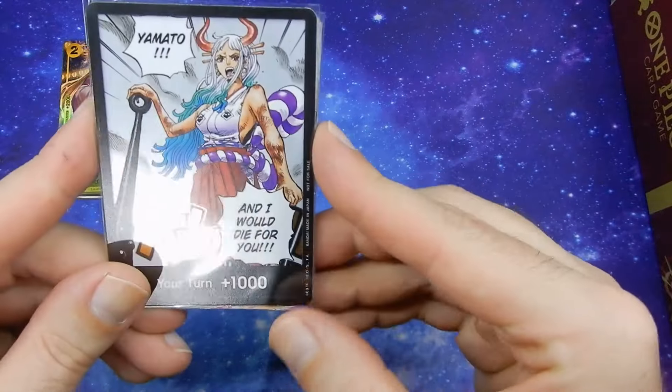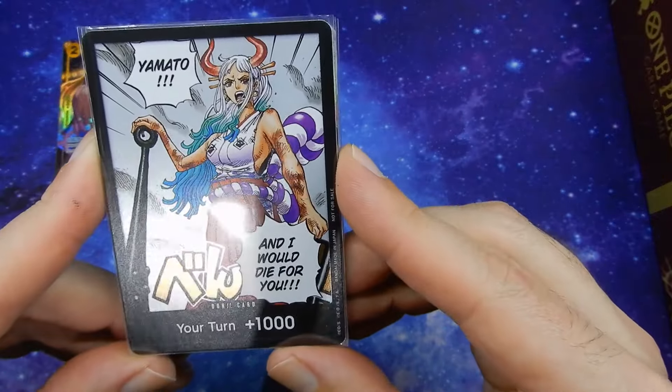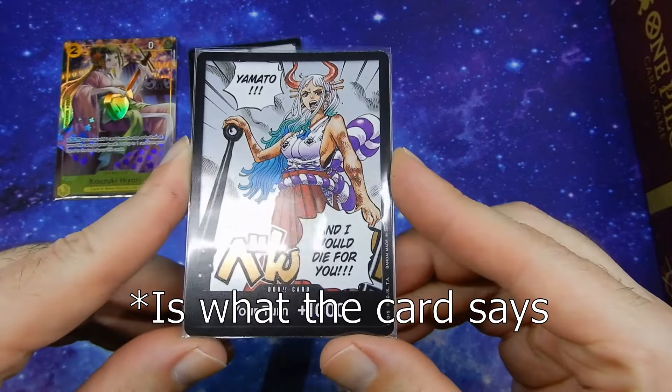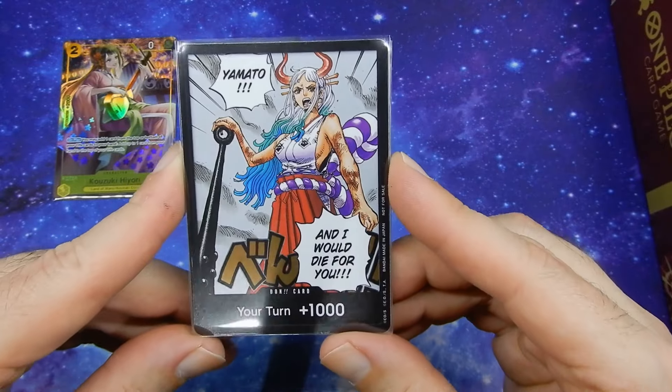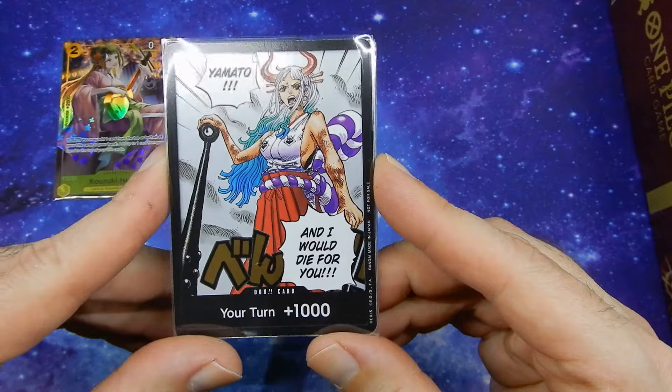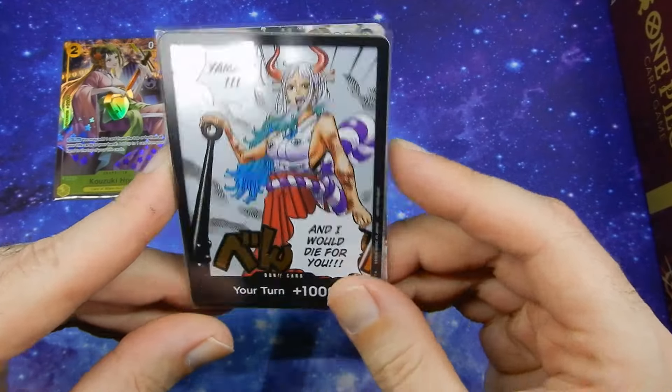Then we have the Yamato Holographic Don card — 'And I would die for you.' That one definitely shows up better in person. All the clouds are holographic, so not too bad.